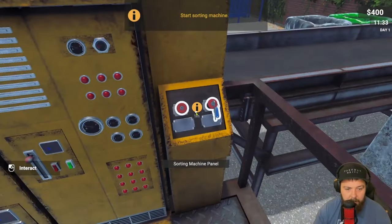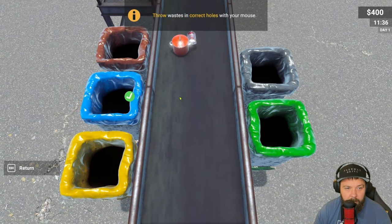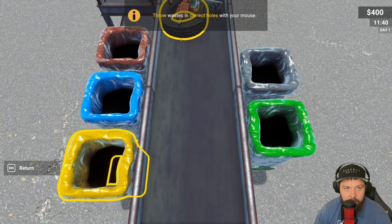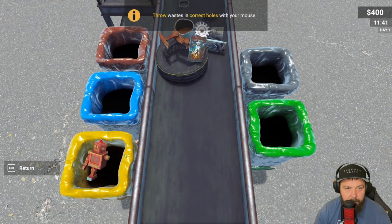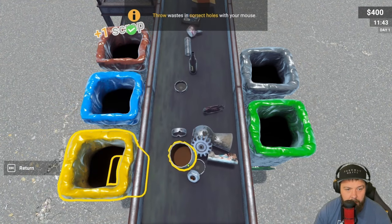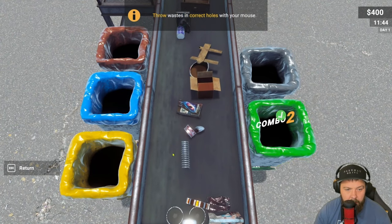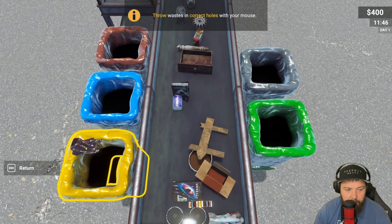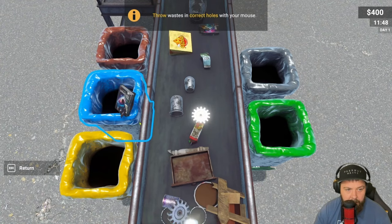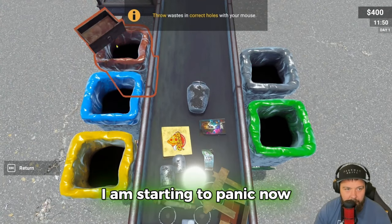Now we can start the sorting machine - throw waste into the correct holes with your mouse. We've got a little mini-game here to see how quick we can do this. This is going a bit difficult now - oh no, we missed a load there! This is actually more difficult than I thought it was going to be.